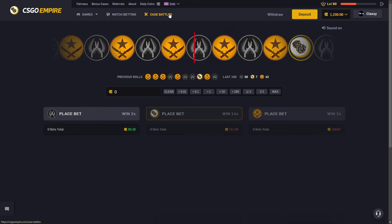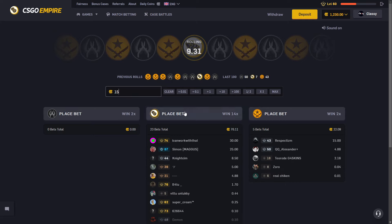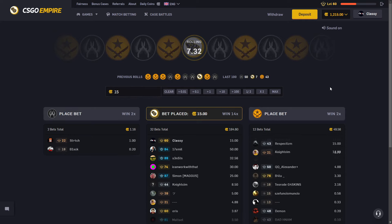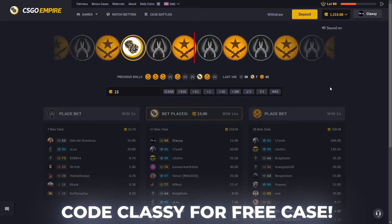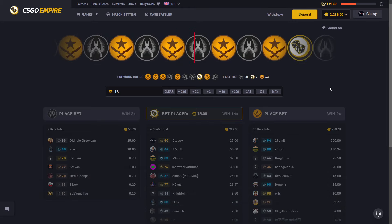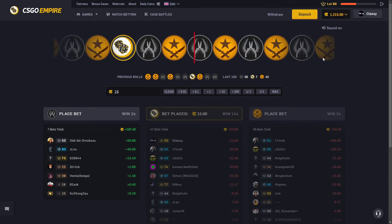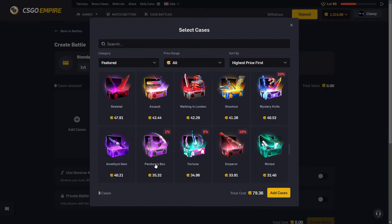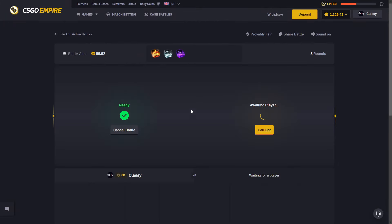We're gonna be doing some battles today because I'm obsessed with Empire's battles. Let me know what you think of the battles down below. We'll go ahead and do one last dice bet, see if we can't start off the video hot. Before we jump in, if you use code Classy when logging into CSGO Empire for the first time, you unlock a free case. Anyways, let's hop into the video — Ice Age, Revolution, Marksman, Amethyst — 119, 1v1, take out the Marksman, make it 89, make it 1v1.